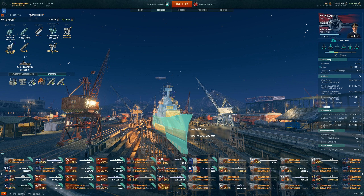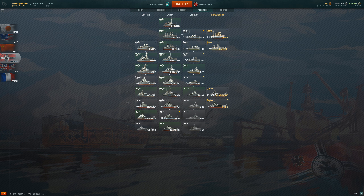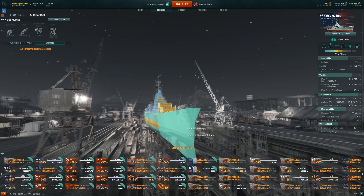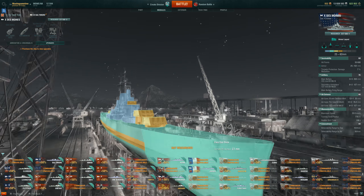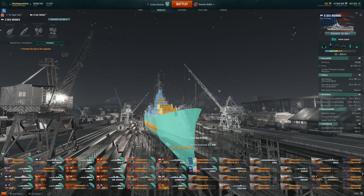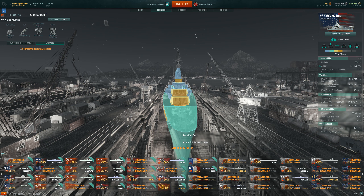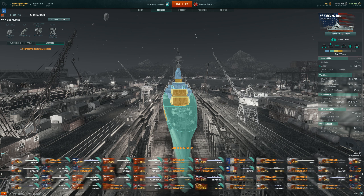We also have buffs to the turn time of the Fubuki, Akatsuki, Kagero, Yugumo, and Shimakaze — nice buffs all around. The Admiral Hipper, Hindenburg, Prinz Eugen, and the Roon all have slightly more bow armor. Let's hop into the Roon. I did notice that this port has a lot more slowdown when you go to load anything. I have it at 1440p with settings all the way up. It's nice but it's busy — lots of trains coming and going with whistles and whatnot.